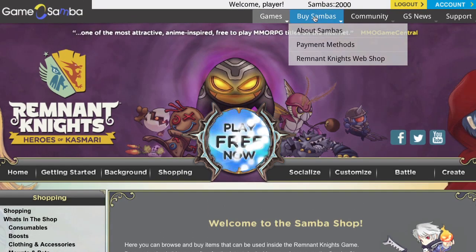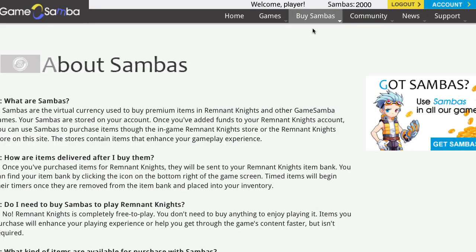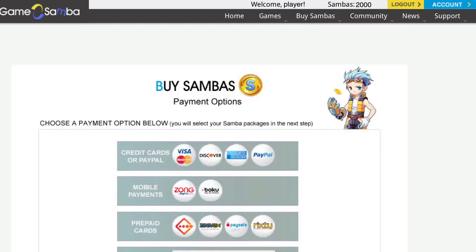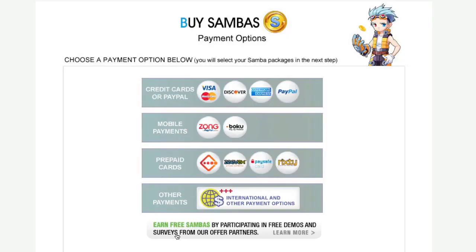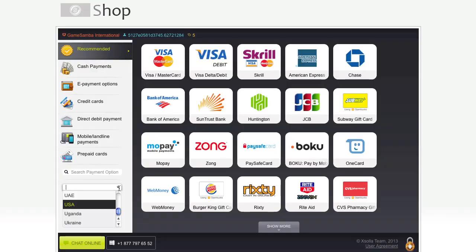Before you start shopping, you'll need some Sambas to spend. To learn more about what Sambas are, what payment methods we accept, or to buy Sambas, explore the Buy Sambas menu at the top of the RK website. When you are logged in, your balance will be displayed at the top of the website or at the top right of the in-game shop. If you're a little short on cash, there are plenty of ways to earn free Sambas. Plus, you can pay using your cell phone or even trade in an unused gift card.